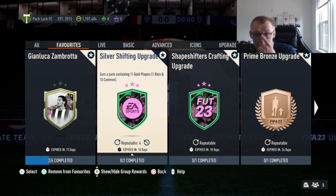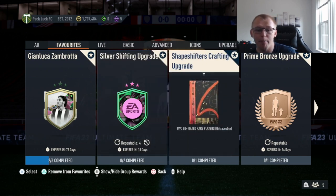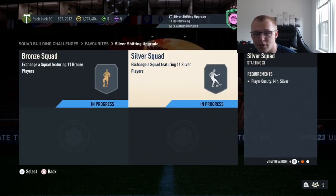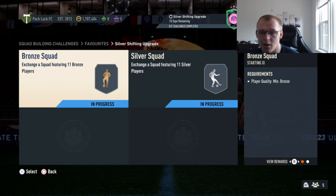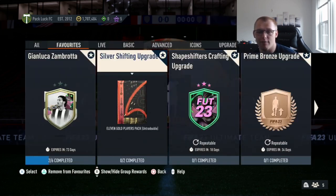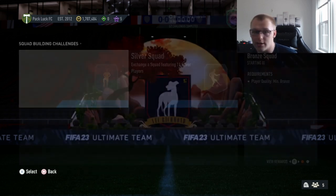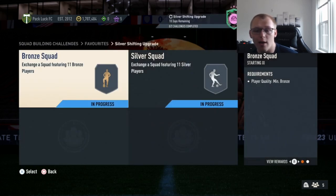I'm going to show you the easiest grind in my opinion. With the silver shifting upgrade, you can use BPM — you've probably heard it a million times: spam BPM packs, put them in the prime bronze upgrade to get silvers for the silver squad, then get bronzes here. You can do that if you're trying to craft out the silver shifting upgrade, but I'm going to show you an easier way.